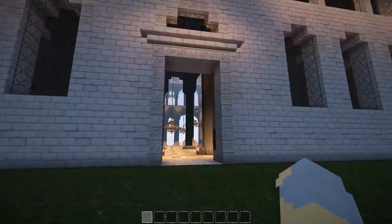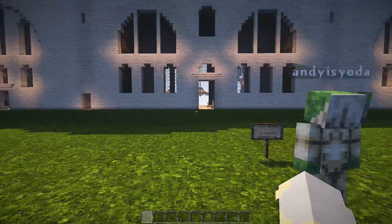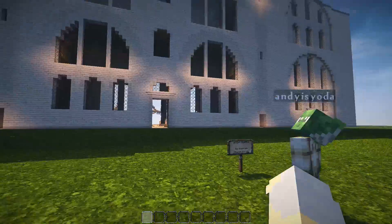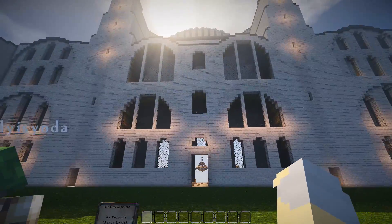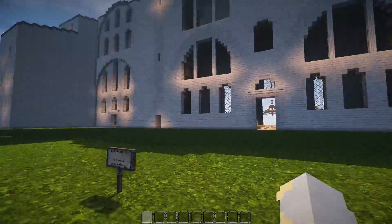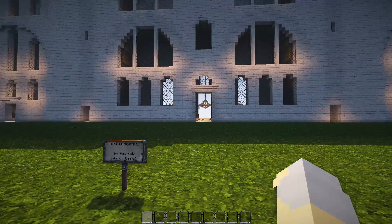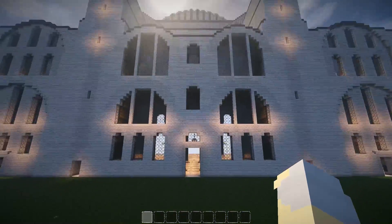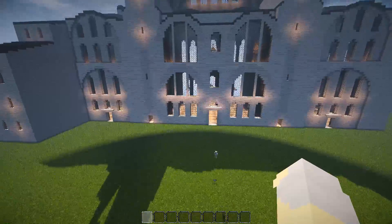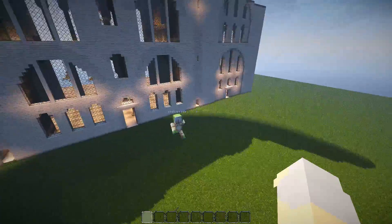Oh my goodness. So this is based on a real building — Constantinople, now Istanbul, Turkey. And how long did it take him to build this? He said five weeks of frustration and joy. Five weeks — I never would have finished this. I don't have the patience. I thought some of the things I did were big. This is taking the Mickey.